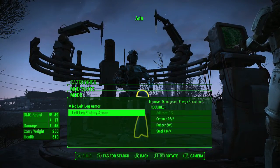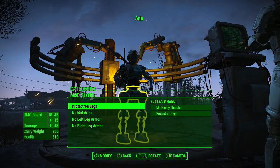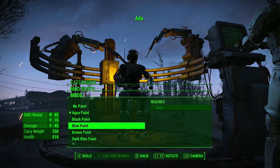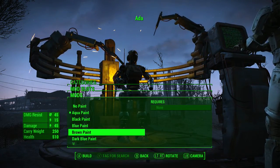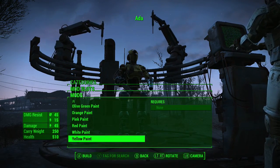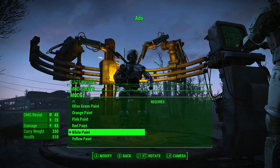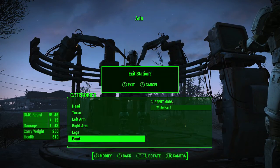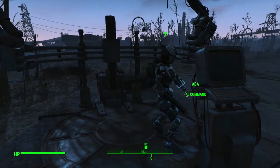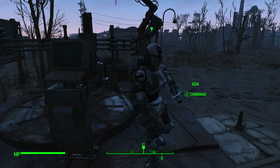I don't want her running around like an idiot. I need to find different mods then. Brown, dark blue, green, gray, blah blah blah, yellow, white. Okay, I can't do anything for you, sweetheart. Now you look like a bunny. Why do you look like a bunny?